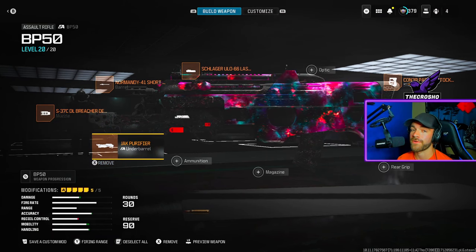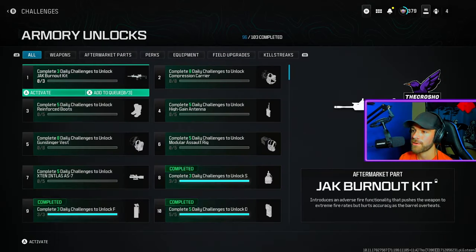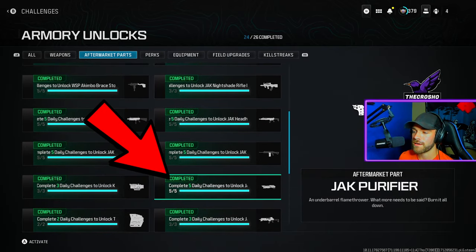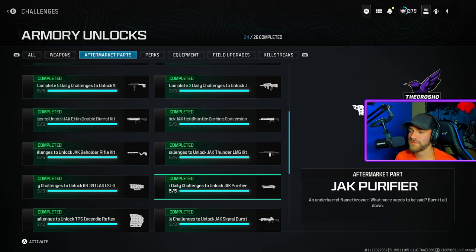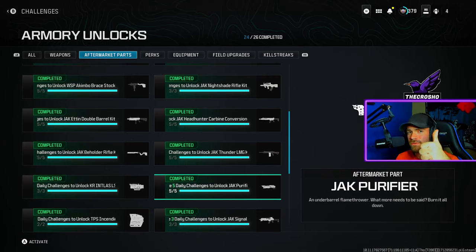If you don't have the Jack Purifier underbarrel, go to your Challenges, then Armory, then Aftermarket Parts, and scroll down. You can unlock the Jack Purifier by completing five daily challenges or getting five armory unlock medals. If you want to figure out how to do that as fast as possible, I'll link a video on screen.